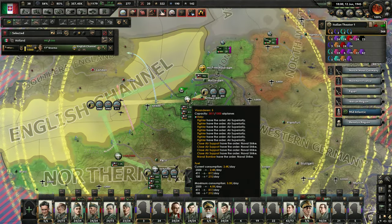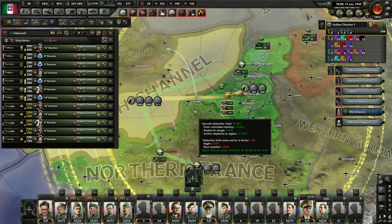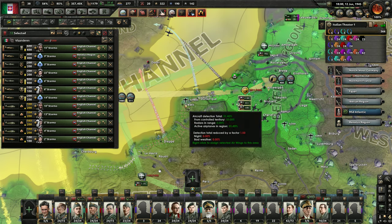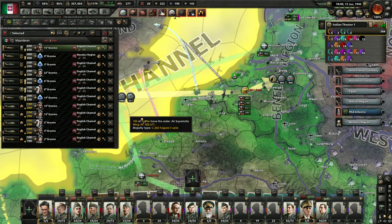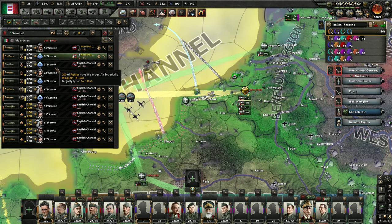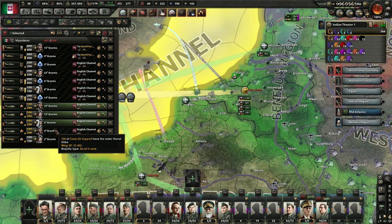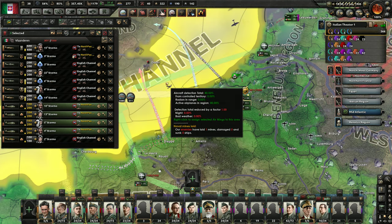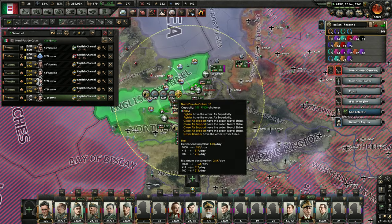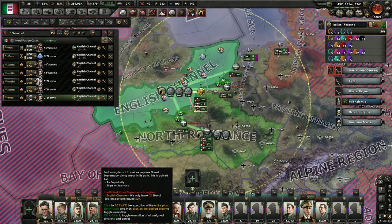Got to reorganize my air. What the heck happened there? Okay, they just got on to Calais. Let's get these guys back over where they can bomb. First we need to get air superiority over the English Channel because that actually helps with our naval supremacy.